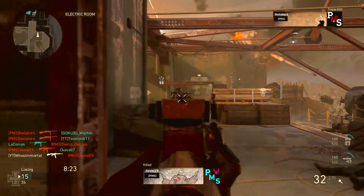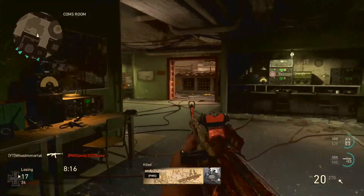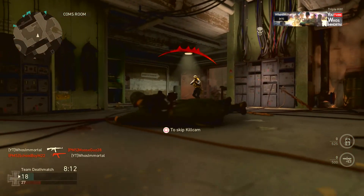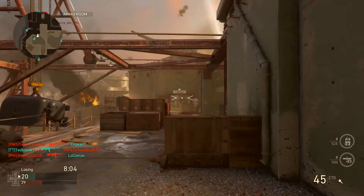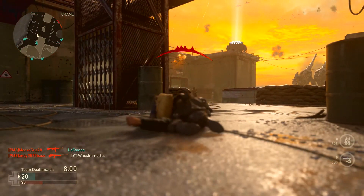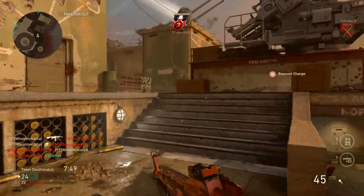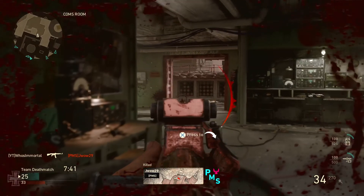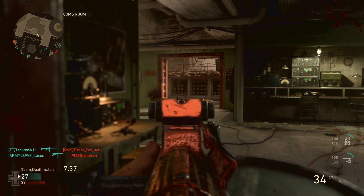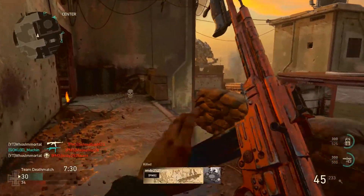What's up guys, Zack from Immortal here, welcome back to the channel. Thank you guys so much for stopping by. Today we are jumping back into the world of Call of Duty World War 2 to take a look at how exactly you can get a verified gamertag. Out of everything in the game — prestige master, prestige master level 1000, chrome camo — the rarest of them all is actually a verified gamertag here in World War 2.